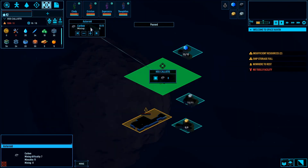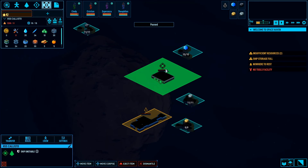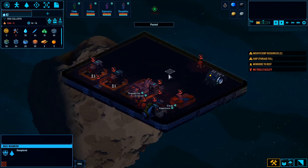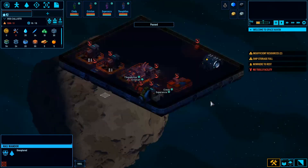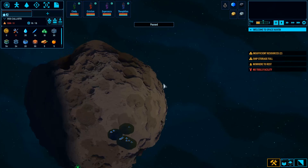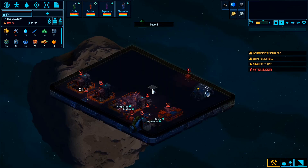We can zoom in and out — we zoom way out. There's a carbon asteroid, an ice asteroid — these are the asteroids they were talking about in the game description. What's this? The derelict ship — the MAS WANDOR. We are on the HSS Callisto. The third button and middle mouse button let you click and drag. W-A-S-D also scrolls around. These must be nodes that you can attach to. It's got a little fog of war thing happening. And back here these must be like our zones.